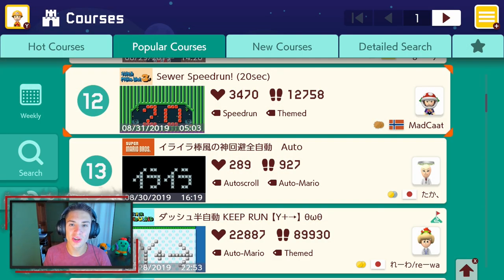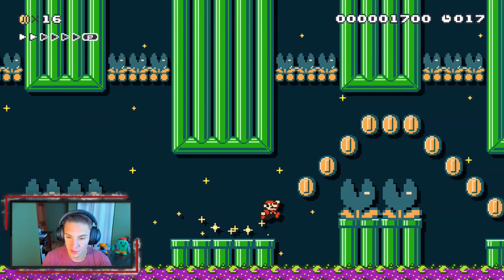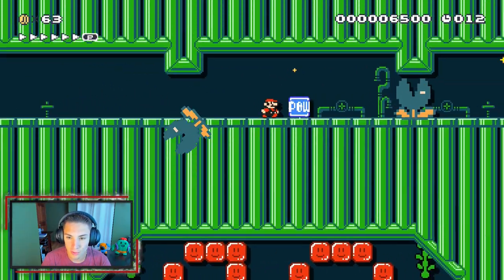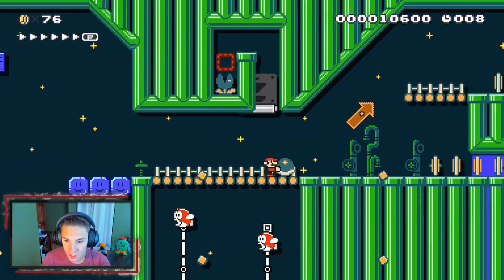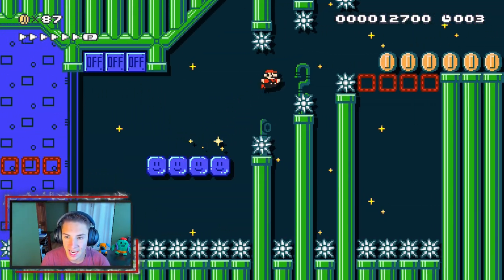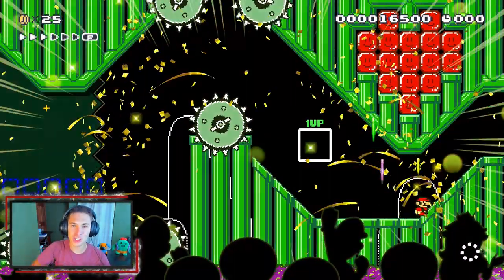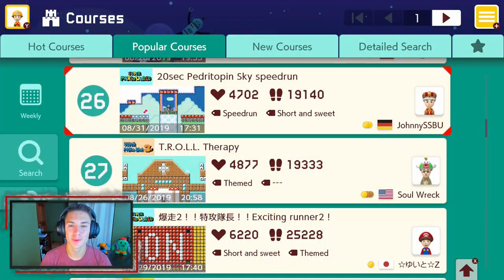You guys know the deal — it's not a popular courses video without at least one speed run. Let's hop into 'Super Speed Run.' We're grooving along, collecting coins, get up there! We hit the POW box, hit the switch — they give us a shell, we throw it. Up here, let's go! Oh my god this is crazy with the electric shocks. Boom! First try, let's get it!